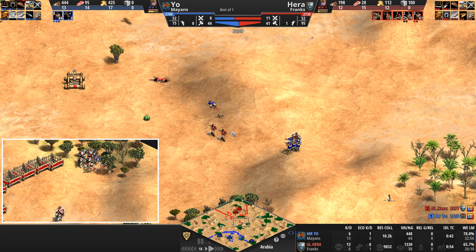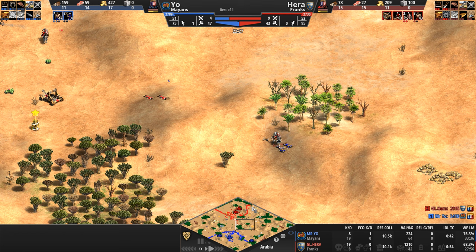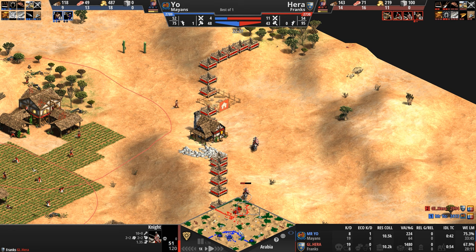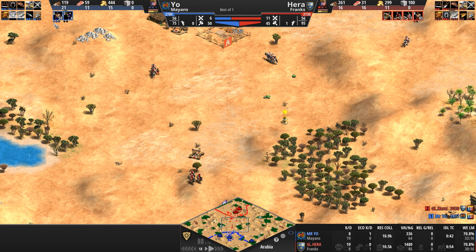A few badly injured knights move to the forward position — they want to join in on the main attack as the last expeditionary force of our Mayan melts into the sands. He is doubling down on crossbows, and a mangonel just starts pummeling his first archery range. Two archery ranges to two stables — both players playing to the strengths of their civilization.